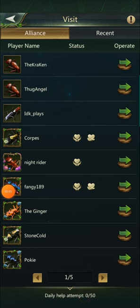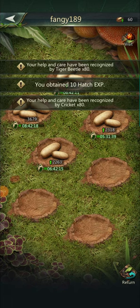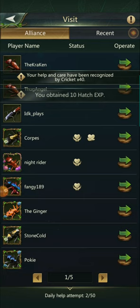Welcome back to Ant Legion. I am Silver Ninja and we are going to look at, real quick, the Daily Help Attempts 50. I've been over this a little bit before, but they have made some changes. You can soothe each egg twice if it's available — each egg gets the opportunity to be soothed twice.